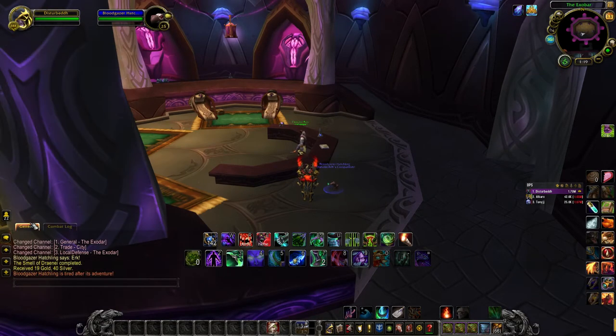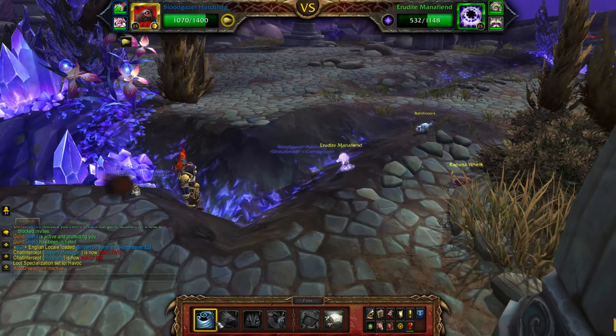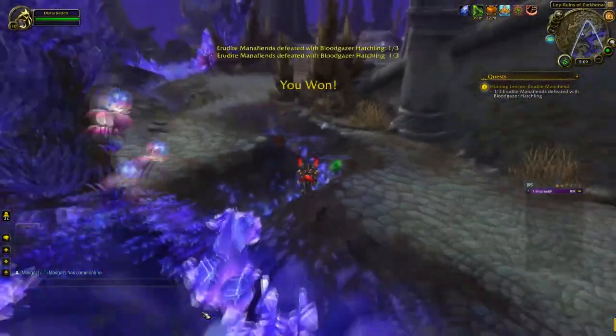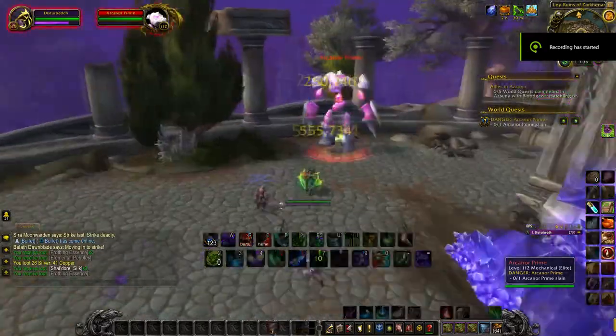If you guys are familiar with Children's Week and the orphans that you have to take around and complete quests with, this is about the same thing. Your pet must be out before you can complete the quest. Each day you summon your pet you will get a new quest. There will be 15 quests in total before you will be able to get the mount. Some quests will be to kill a certain type of battle pet with your orphaned battle pet.